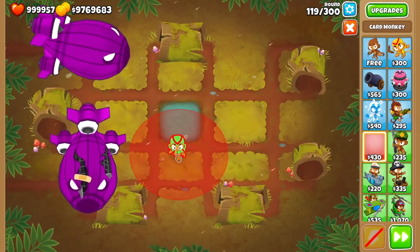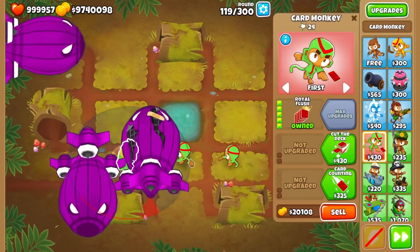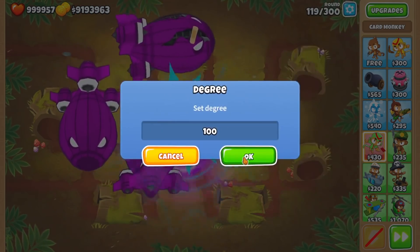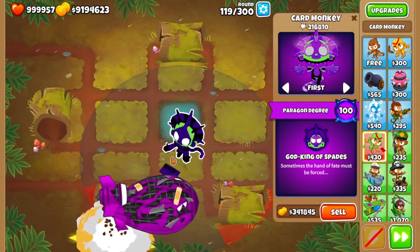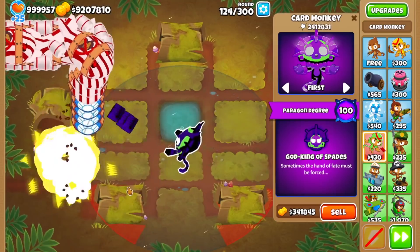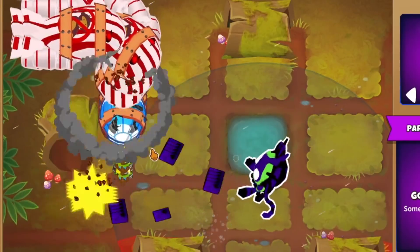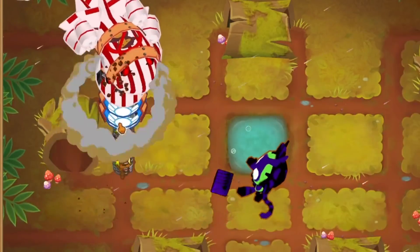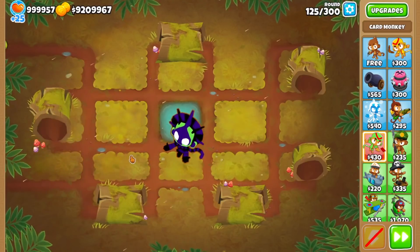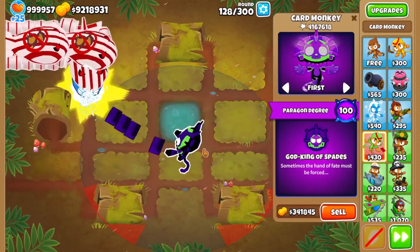Let's get up the Degree 100 Card Monkey and see how it compares to Degree 1. I'd assume not much further, but let's hope for the best. Based on my observation, each card creates an explosion — I can see every time it fires there's a nice stack of five yellow lines going out. Here's round 128, and it seems like we breezed through that. That's a good sign, still got a lot of rounds to go.